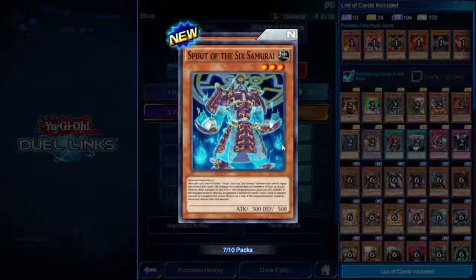Spirit of the Six Samurai — Warrior Union. Once per turn, standard union equip to Six Samurai monsters. While equipped, the equipped monster gains 500 attack and defense. If the equipped monster destroys an opponent's monster by battle, draw one card. Not bad.